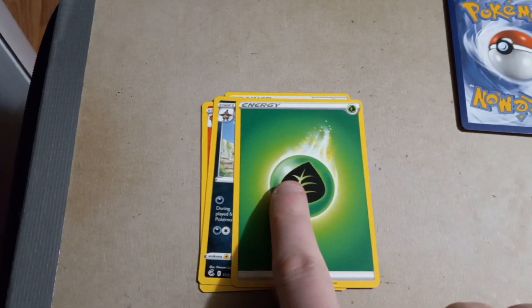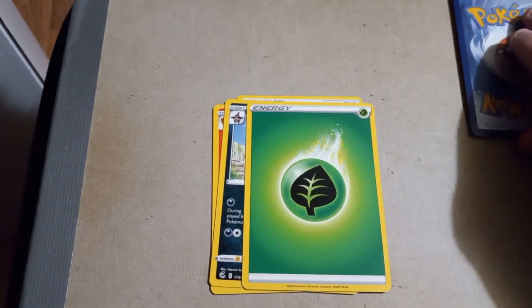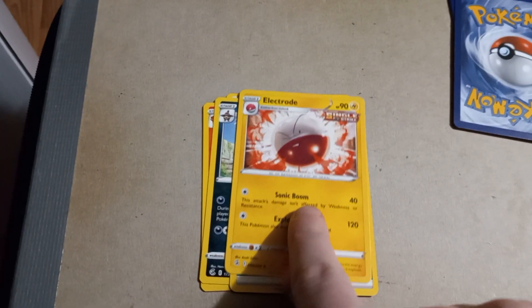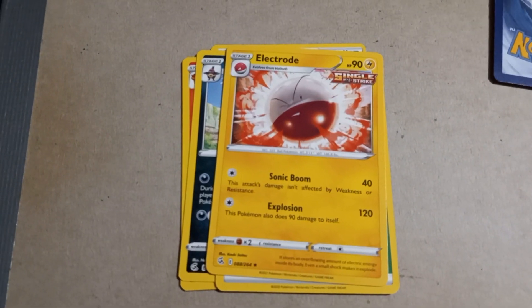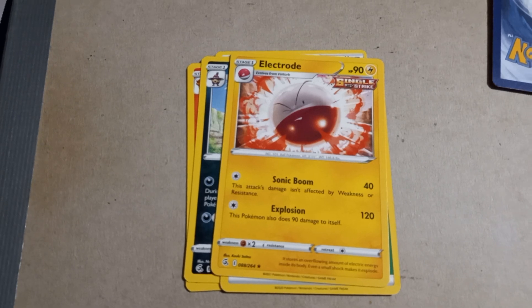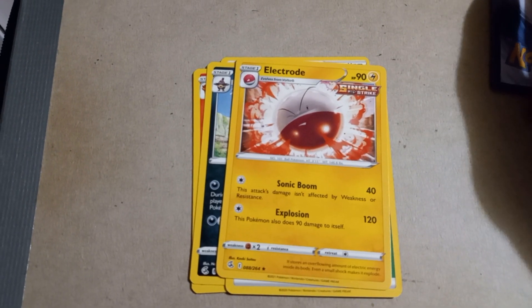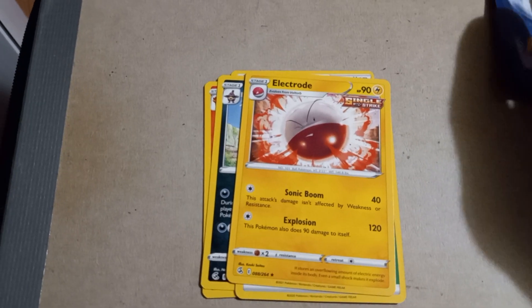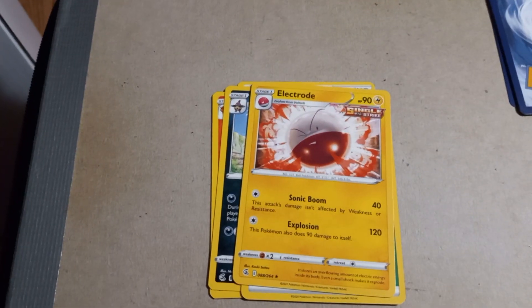Here's a Grass Energy for you. Electrode with Sonic Boom and Explosion, with 90 HP — and Explosion deals 120 points of damage. So I'm definitely going to believe that 120 is the max for health.